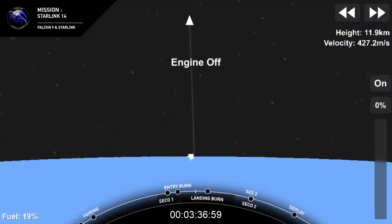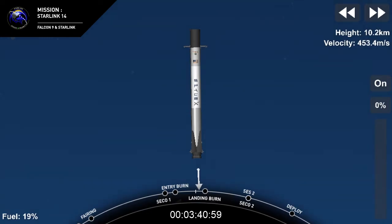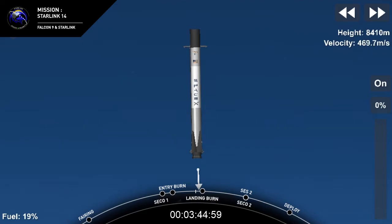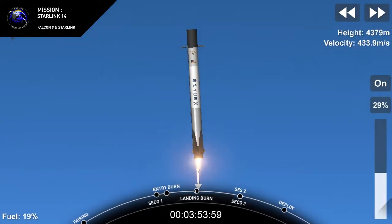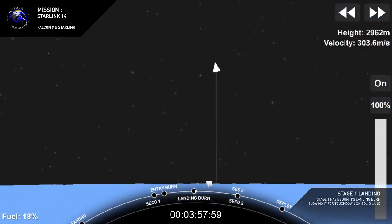Next up in about a minute or so will be that landing burn for the first stage. It will just be the center E9 engine for the landing burn, and that's enough thrust to slow the vehicle down. Stage 1 landing burn — there's confirmation. Stage 1 landing burn.